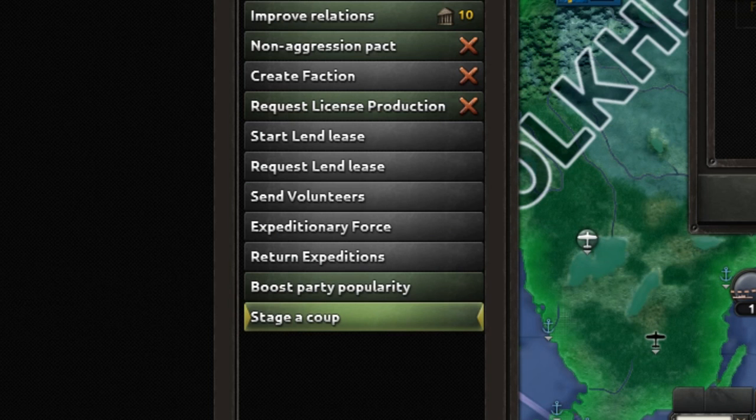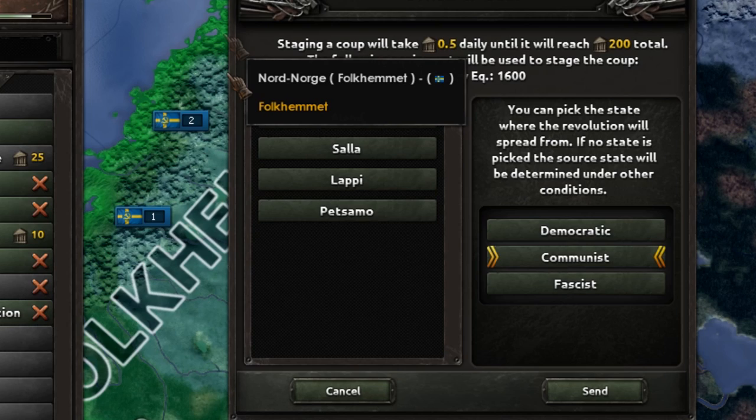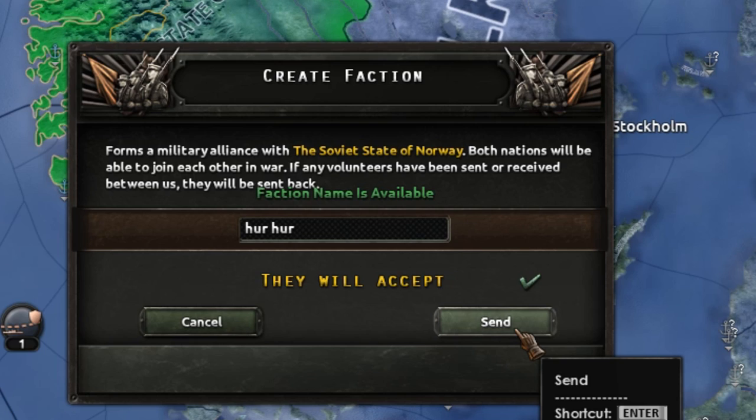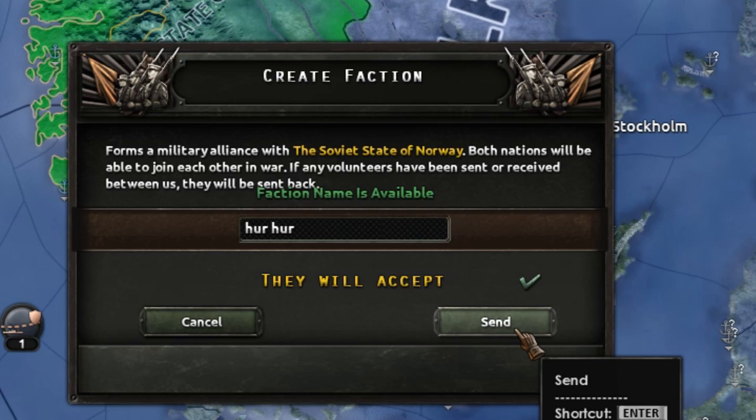As soon as you have stopped the justification, boost party popularity and start staging a coup. Now the only thing you need to do is release Denmark and Norway, create a faction, and invite Denmark and Norway into that faction. Then wait for the coup to fire, invite communist Finland to the faction, and there you go — achievement complete.